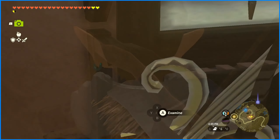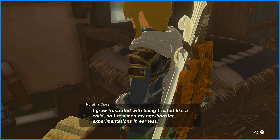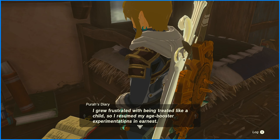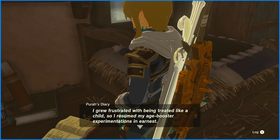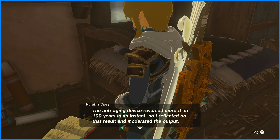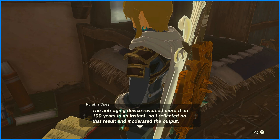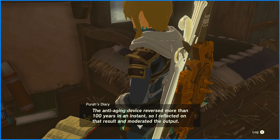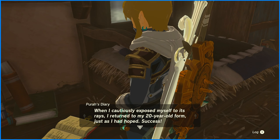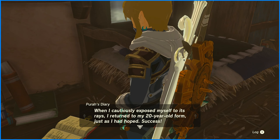Pura's Diary: 'I grew frustrated with being treated like a child, so I resumed my age-booster experimentation in earnest. The anti-aging device reversed more than 100 years in an instant, so I reflected upon that result and moderated the output. When I cautiously exposed myself to its rays, I returned to my 20-year-old form, just as I had hoped. Success!'